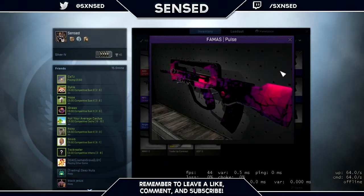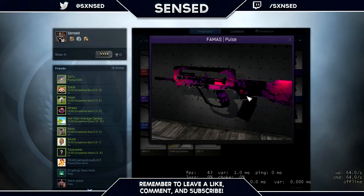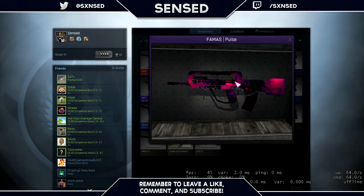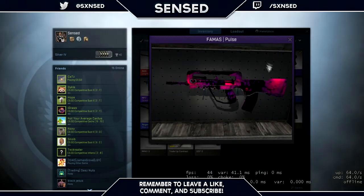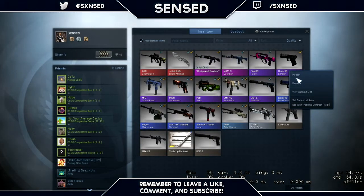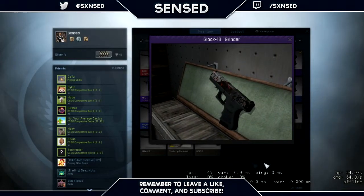Then we've got the FAMAS Pulse. This was back when I was getting around five dollars and just wanted a bunch of purples. I got a bunch of FAMAS Pulse field tested — it's one of the nicest purples I've seen. Maybe an AK or something would look better to me, but I don't use the FAMAS that much. Then we've got the Glock 18 Grinder — you gotta have a starting pistol for each side, and I got the Grinder because it's purple and looks pretty nice.